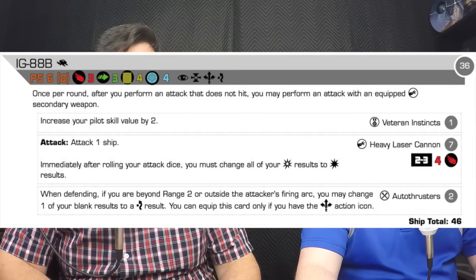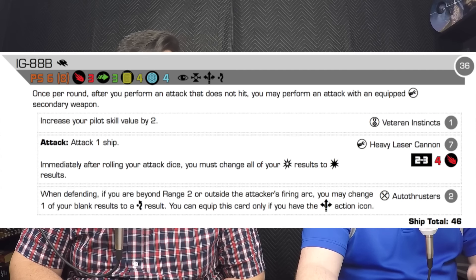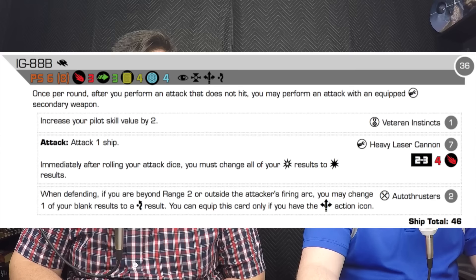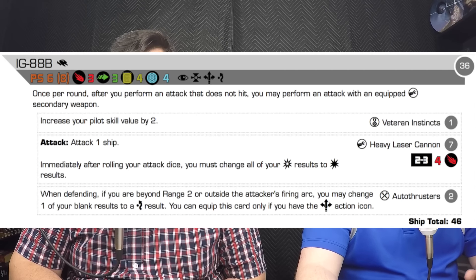It's kind of like when I'm seeing this, I'm like, wow, only one IG-88. And he's using the slave ship with Boba Fett driving it. So let's run down the list. He's got an IG-88B — native pilot skill of six. Once per round, after you perform an attack that does not hit, you may perform an attack with an equipped cannon secondary weapon. I love the B's — it's like a built-in gunner. Vet Instincts makes him an eight now. Heavy Laser Cannon — the most expensive cannon there is, seven points. Immediately after rolling attack dice, you must change all crit results to hit results. Range two to three, but it's four attack dice. And then Auto Thrusters: when defending, if you're beyond range two or outside the attacker's firing arc, you may change one of your blank results to an evade result. You can equip this card only if you have the boost icon.